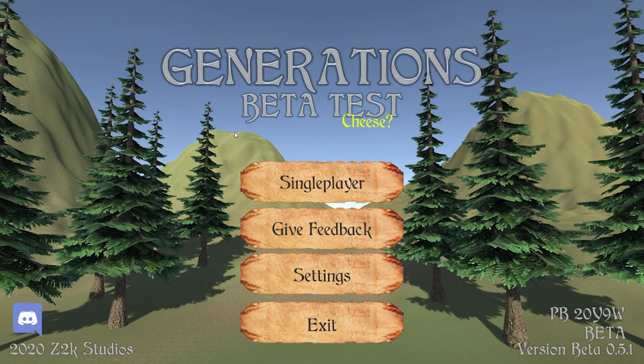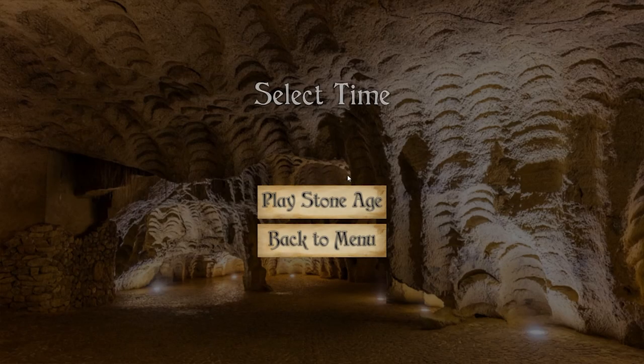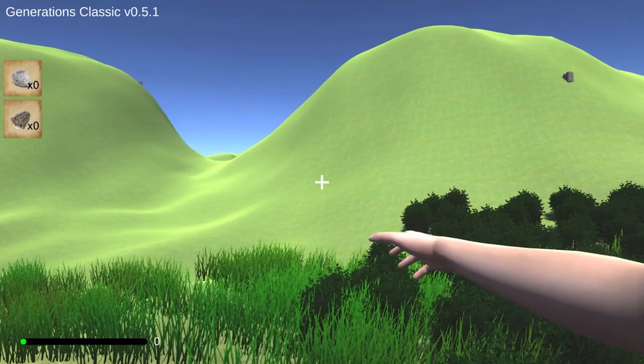I make Generations and today we will be playing versions of Generations from the past. This version is Generations Beta Test 0.5.1. This is the first working public version. There used to be an option called Select Time where you would select the time that you would play. We planned on adding Bronze Age and stuff like that — the scope was different. Let's play Stone Age for now because there is no Bronze Age.